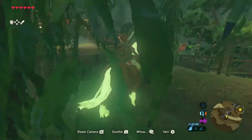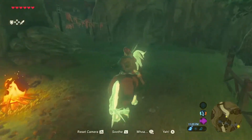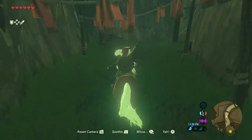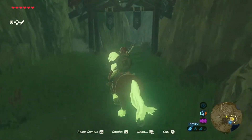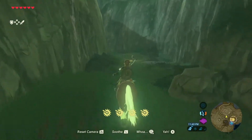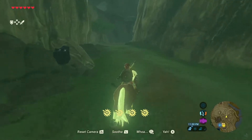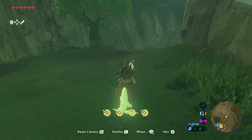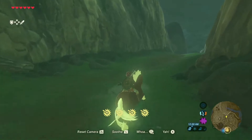Any Link Amiibo will summon her, but the Amiibo reward is random. You can only use five of them per day. I'm glad I got Epona — which means we now have a five-powered horse. Epona is technically one of the best horses in the game, though she was actually a four-power horse. We need to register her first.